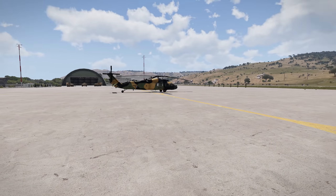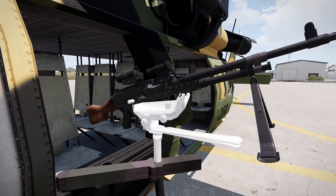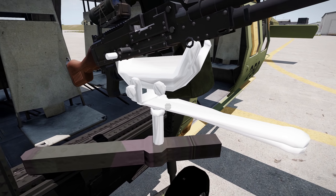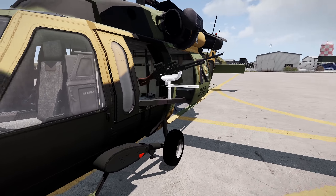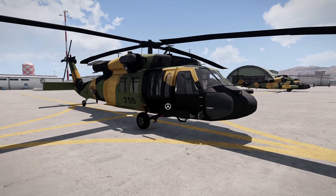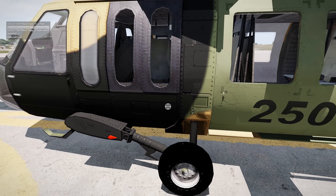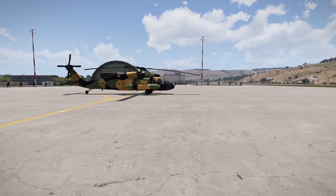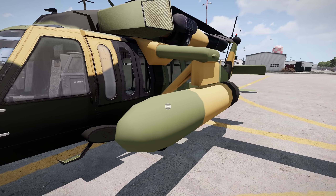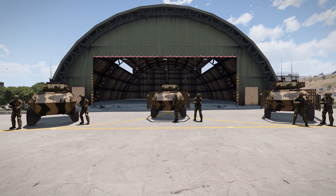Moving on to vehicles — they have a set of Blackhawks. One is armed with two MAG machine guns, which is a predecessor to the M240. The British still use this as the L7A2, their general purpose machine gun. There is a missing texture, but they are aware of it and said they'll fix it soon. They also have a transport version with no machine guns but still with side seats, and a long-range version with two additional pylons that look like fuel tanks — also with no machine guns, for when you need to fly a bit further.